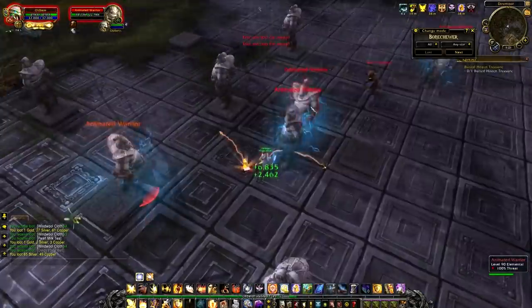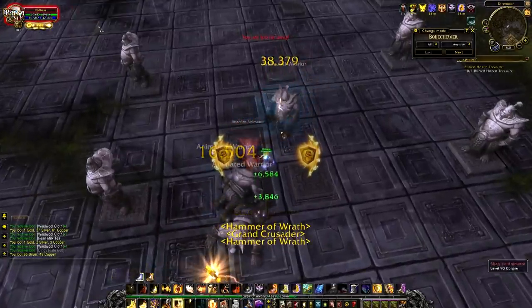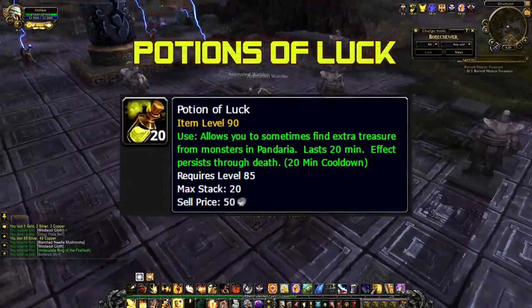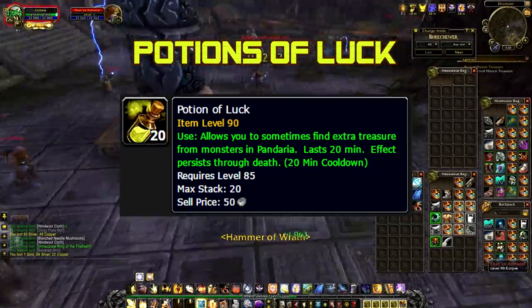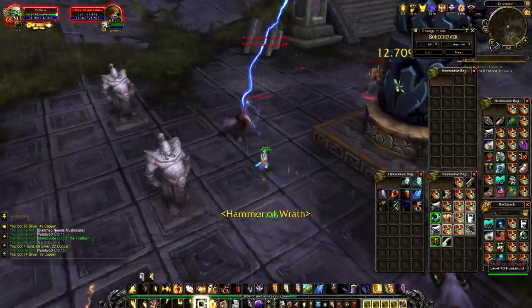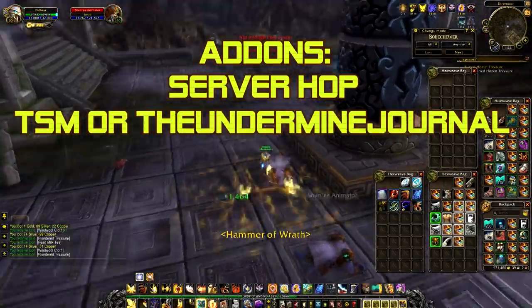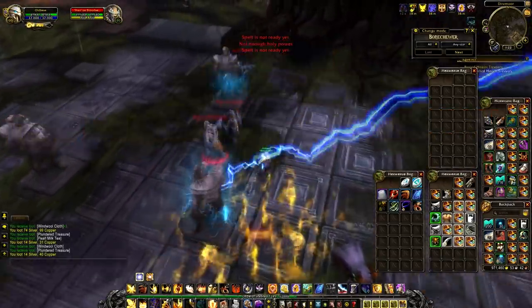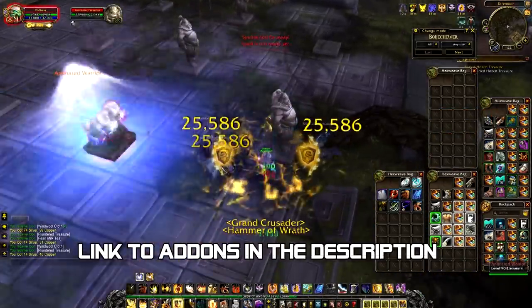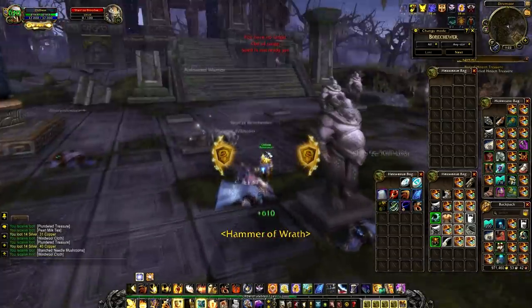I would recommend the animated guys over the raptors, unless it's really busy. For this farm, you're going to want to have Potions of Luck — you can buy these from the Auction House or have an alchemist make them for you. I'd recommend getting the Server Hop addon so you can switch servers if you have competition. I'd also recommend getting the Undermine Journal addon or Trade Skill Master addon, so when you loot some of these weapons and armor pieces, you will know what they are worth.